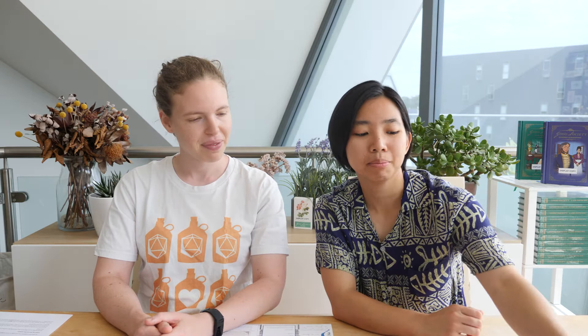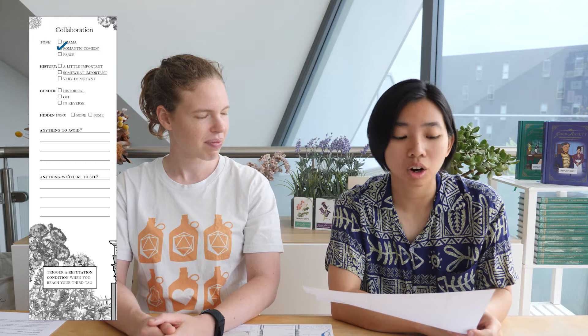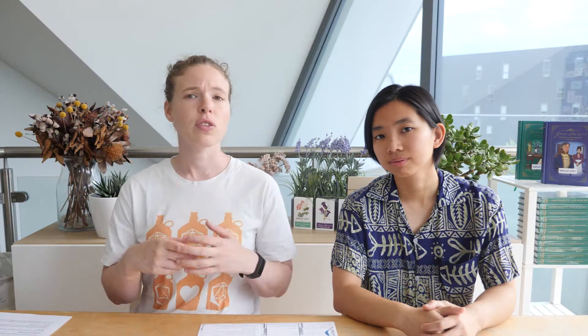Let's jump into our game. For this example game we've already chosen our collaboration settings off screen. We are playing with a romantic comedy tone, history is a little important, and we will be playing with gender roles off. We will also be playing without hidden information. Since we've already worked that out, we're going to move straight on to backstory.